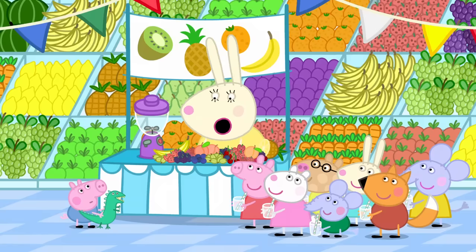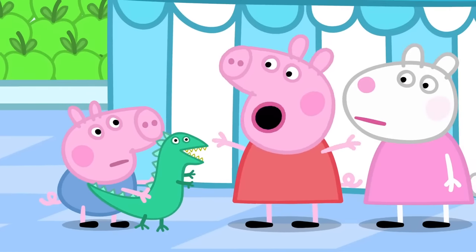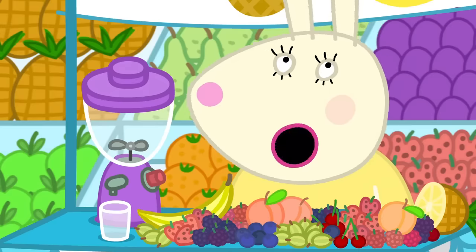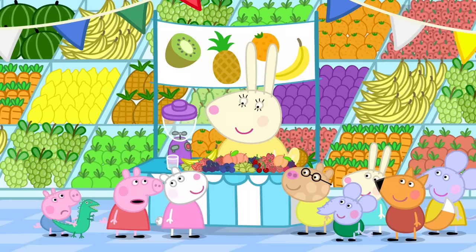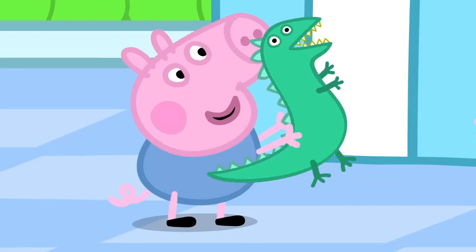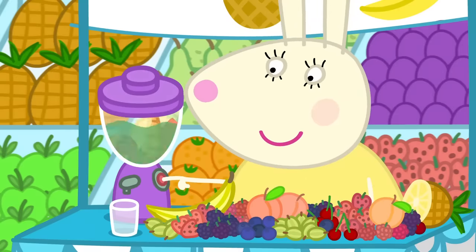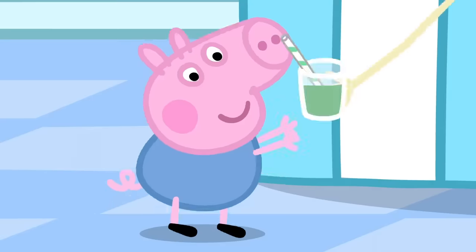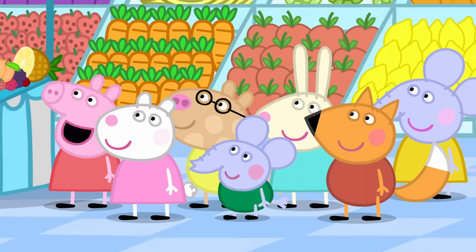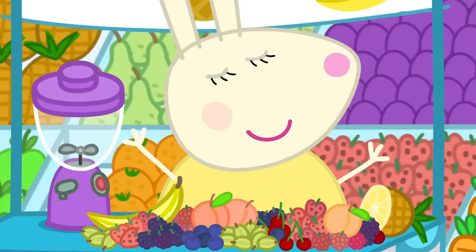'What do you want in your smoothie, George?' 'Strawberry.' 'George, a smoothie must have lots of fruit in it. How about strawberries and pineapple, George?' 'No.' 'Maybe George would like some dinosaur juice.' 'Dinosaur juice? Oh yes.' 'All dinosaurs like dinosaur juice.' A bit of this, one of those, a few of these, some of that. 'One dinosaur juice, just for dinosaurs and their little friends.' Dinosaur juice for everyone.